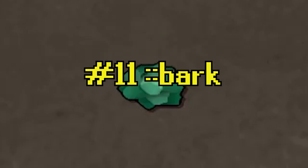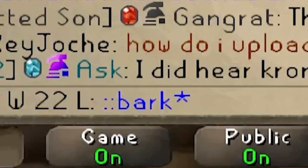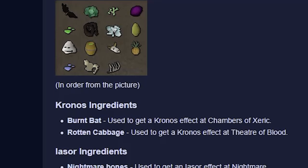Tip number eleven: whilst PVM-ing, sometimes you'll stumble upon a secondary Herblore ingredient. If this happens, all you have to do is type "Bark", and it will link you to a branch of the wiki page that will explain everything you need to know about Herblore ingredients.